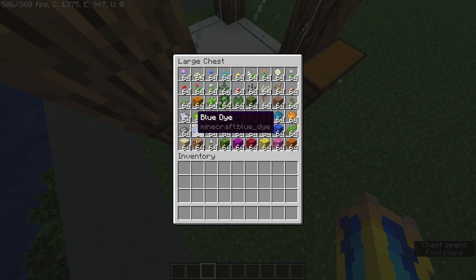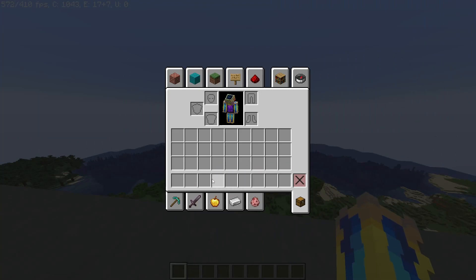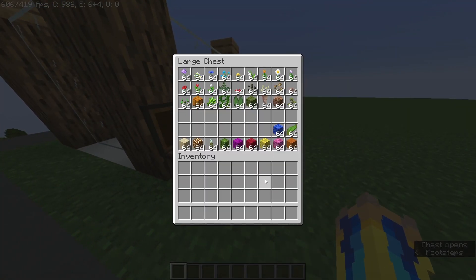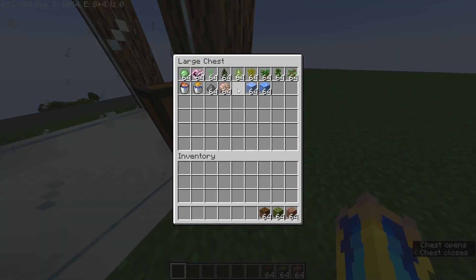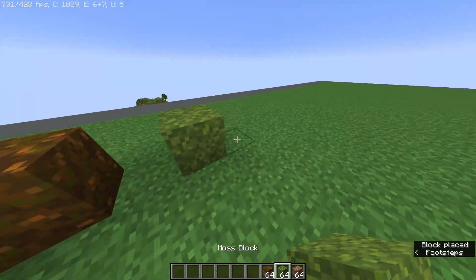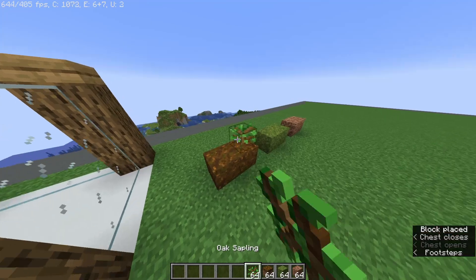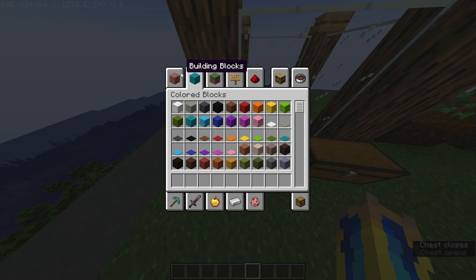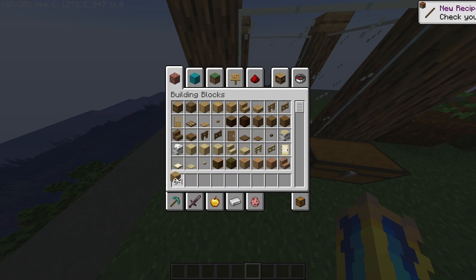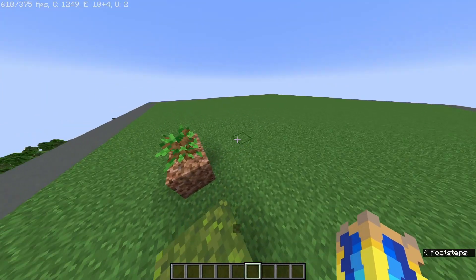So first off, with the dyes, you can't really do anything with them. They're just dyes, so that's not really gonna help you. And then we got all the dirt. You can plant any of these saplings on it and be able to get wood. So now we have access to wood, which means we have unlocked wood tools from the wandering trader.